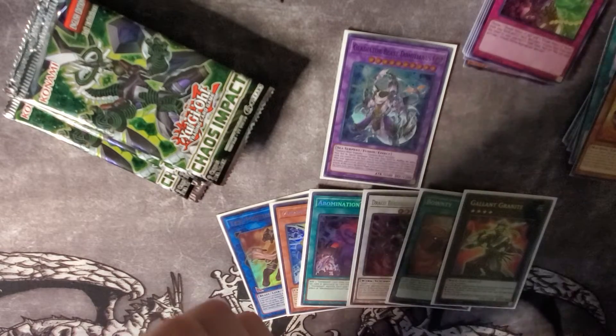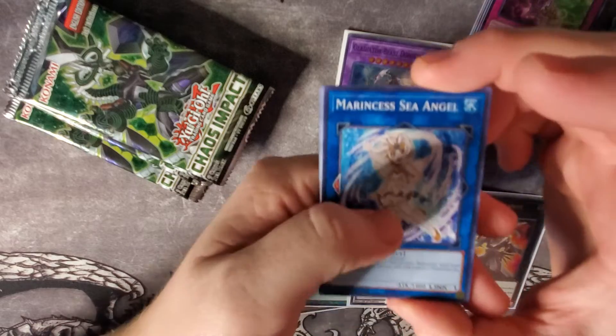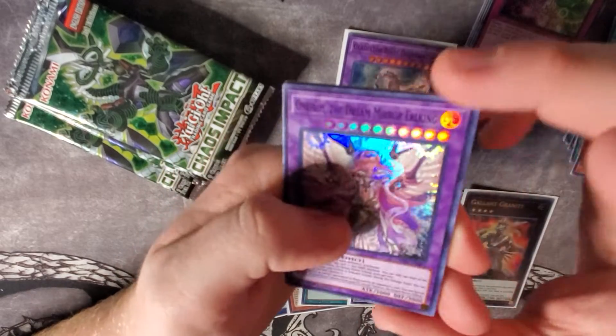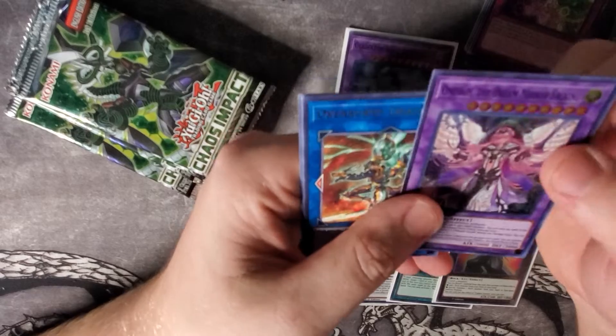If we can get a Prismatic out of this box that'd be amazing. We got Marincess Sea Angel, Bye Bye Damage, Protocol Gardener, Tachyon Spiral Dragon, and the Dream Mirror Fusion that they just got. I don't know how well this is going to work because I don't know much about the Dream Mirror cards, but we'll see.